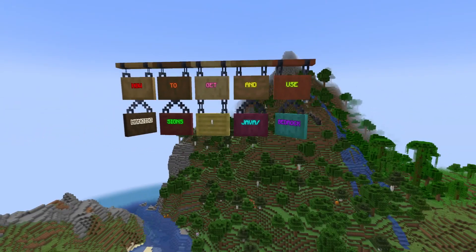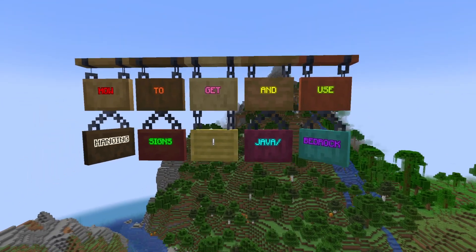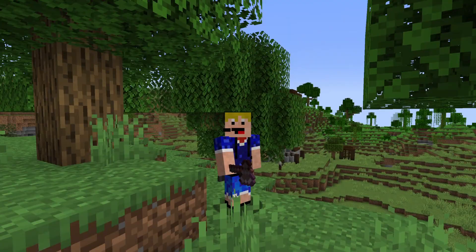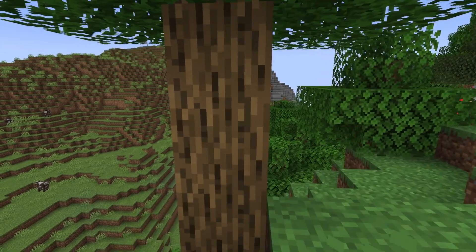As you can see right here, there are many different ways to use these hanging signs — different rotations, different block models, and also lots of other customization possible. But before we go into all of that, let's see how you can actually get these items. What you will need to do is get an axe and go over to your nearest tree, because you'll need some stripped wood for these hanging signs.